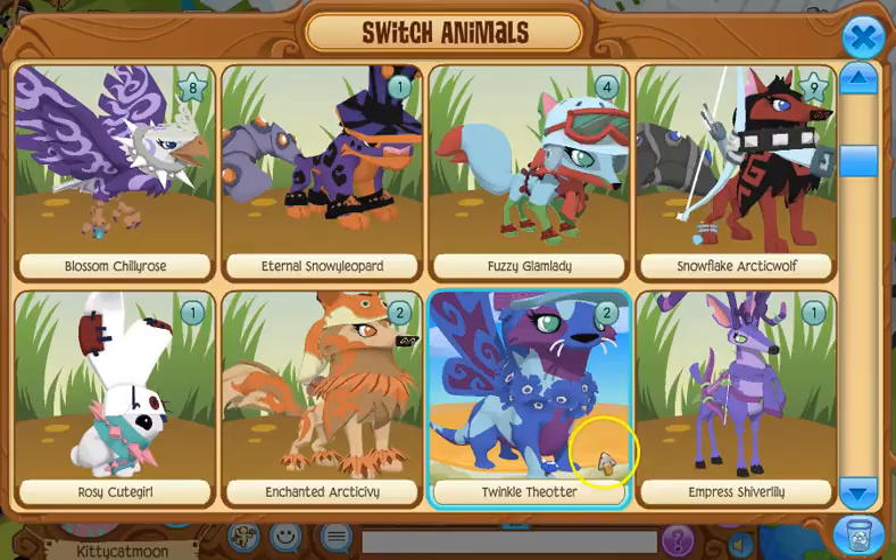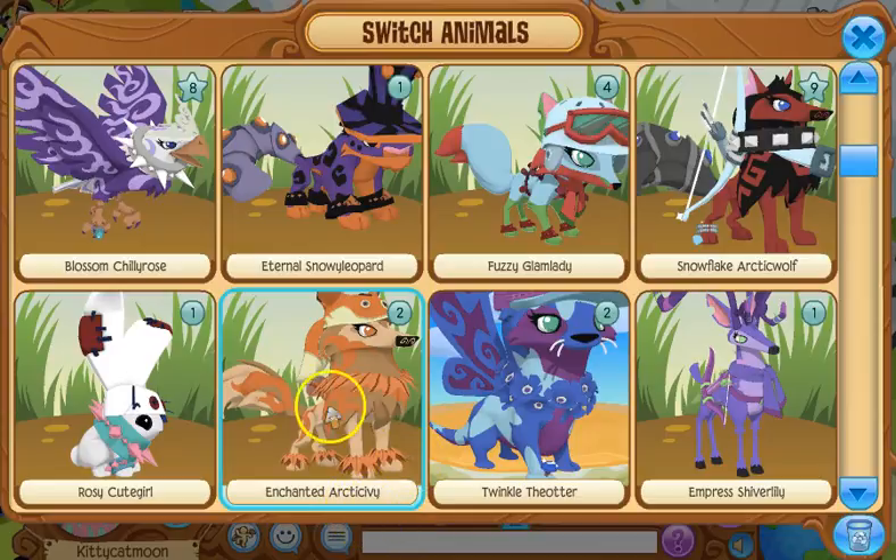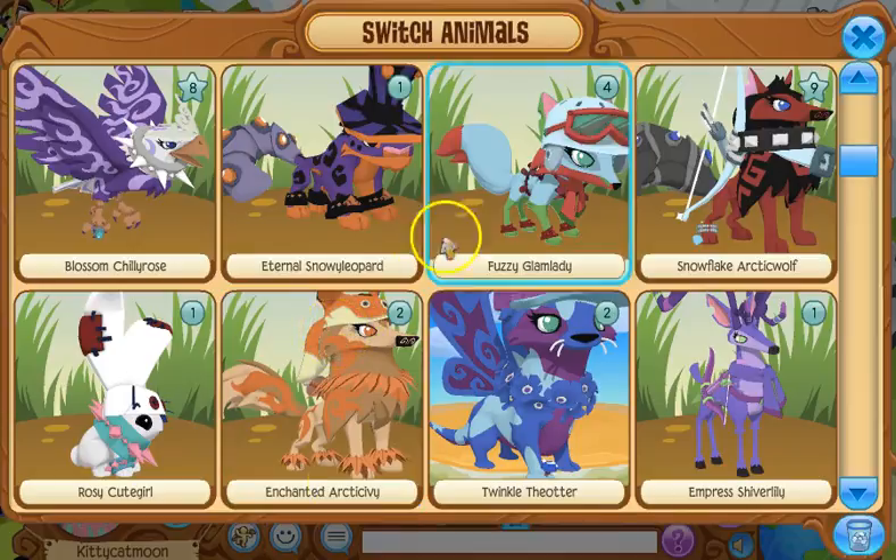This is my fourth arctic wolf, Enchanted Arctic Ivy. Someone had this look in my township and I made it, so thank you. It took me a little while to get the fluffy fox head — I don't know why — but I did get it and I'm very happy.